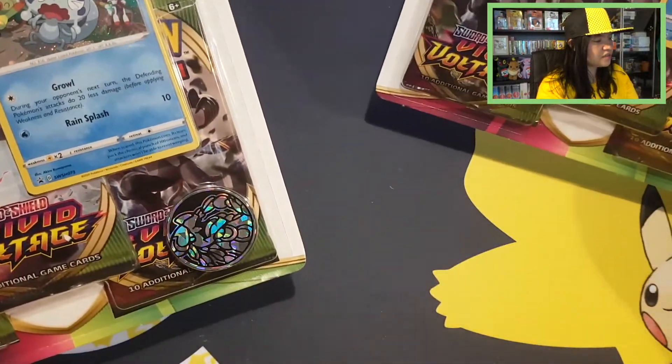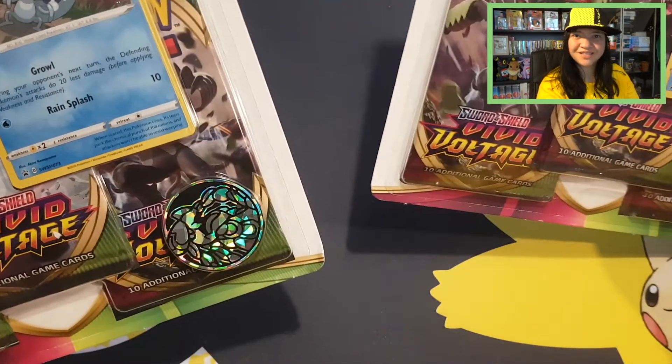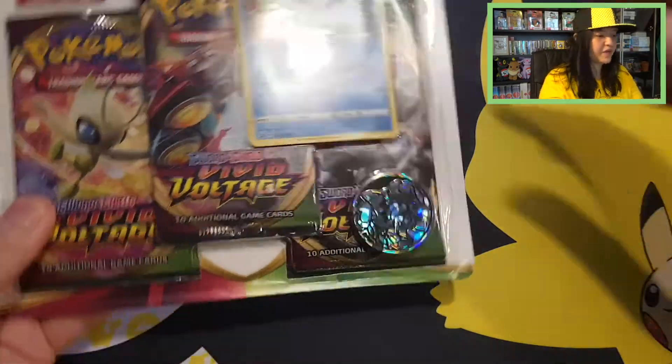I want to start with a little comparison, like I did with the other blisters — with the Darkness Ablaze Eevee and Flareon ones. So let's open up Sobble first and see what Sobble will give us.